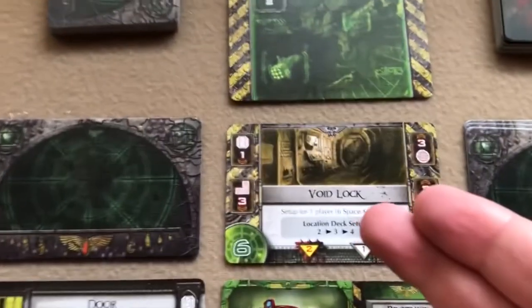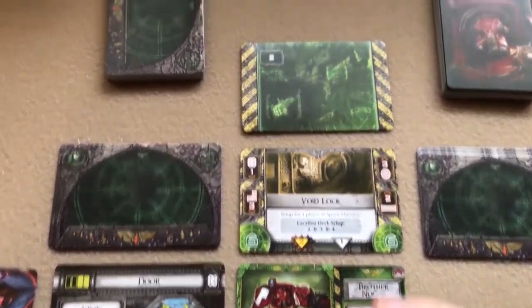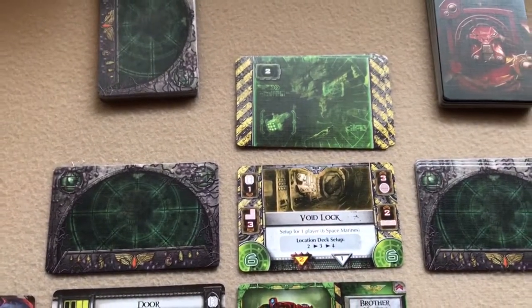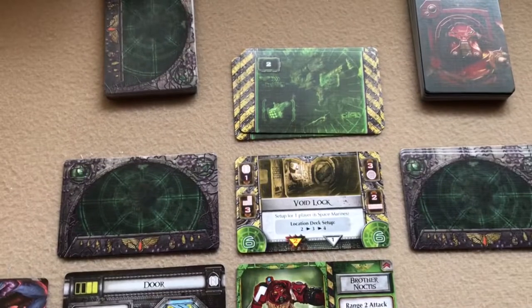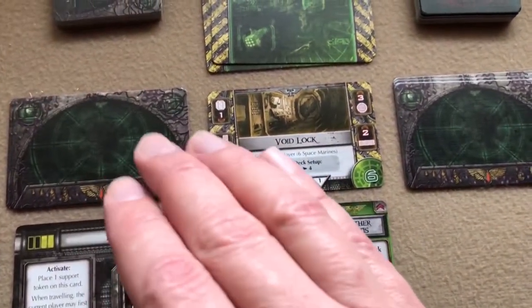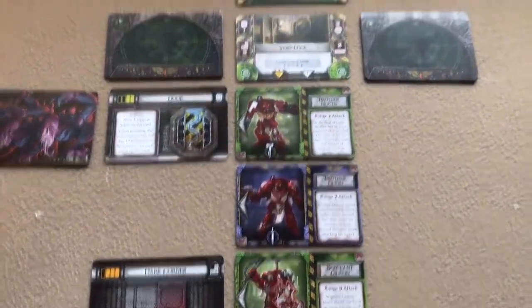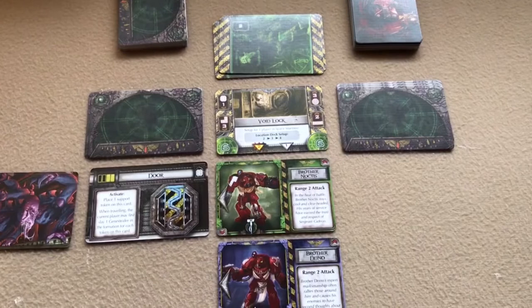The space marines start at the initial void lock location and need to travel to the final location card, fulfilling whatever objective is on that final location card. Alternatively, if they're on the final location and eliminate all gene stealers in play and in the blip piles, they also win. The players lose if all space marines are eliminated before achieving either win condition.